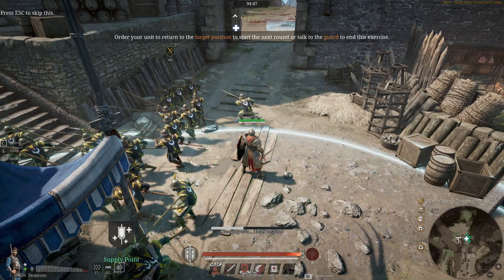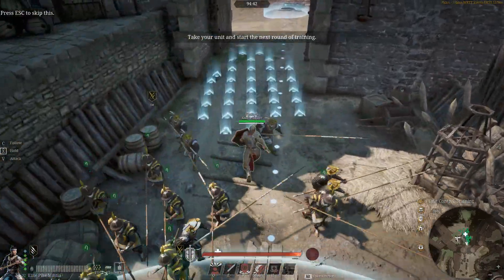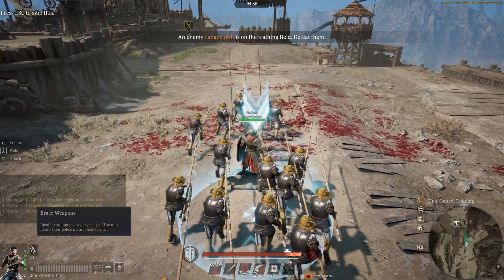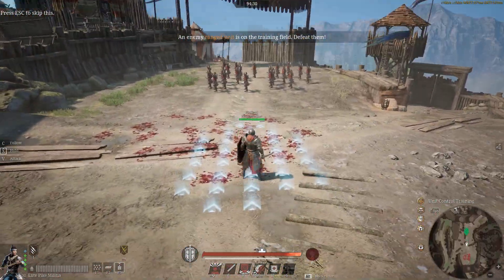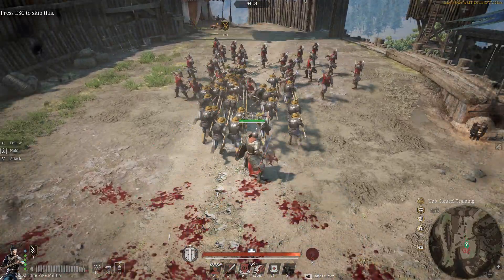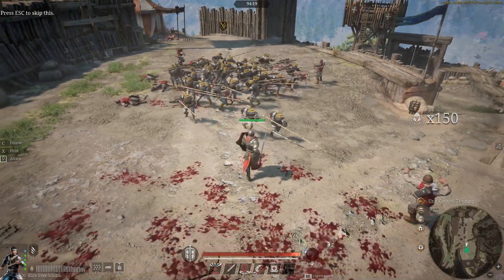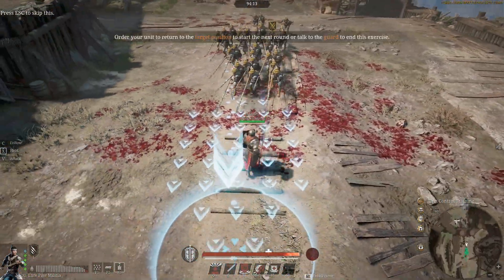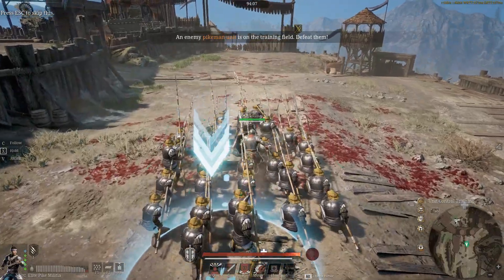Pike militia - now these are absolute gods of the push-in-and-brace. Because they have a specific brace command - number one here, brace weapons - they can brace when they're in the middle of a unit, just like we were looking at before. Move past the unit and when you're in position hit that one key and watch the enemy melt. Absolutely melt them. This will be more obvious when we get a melee unit to fight.